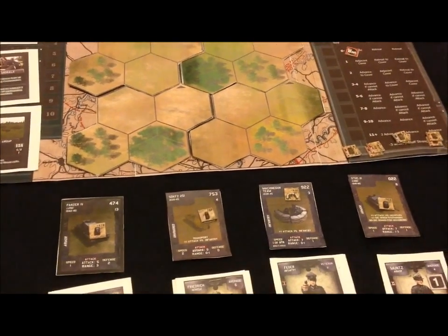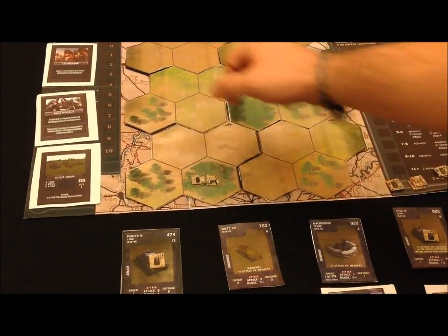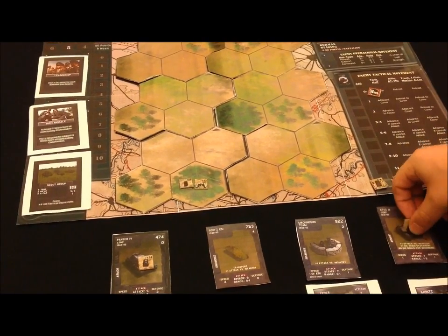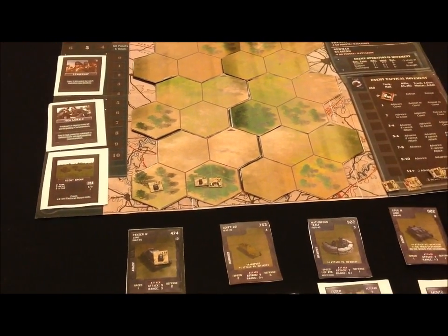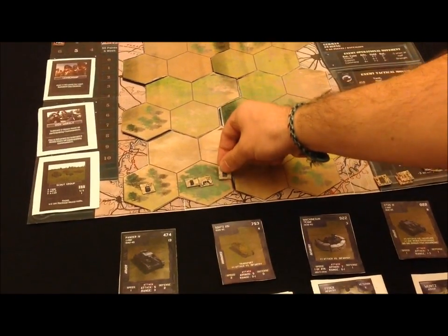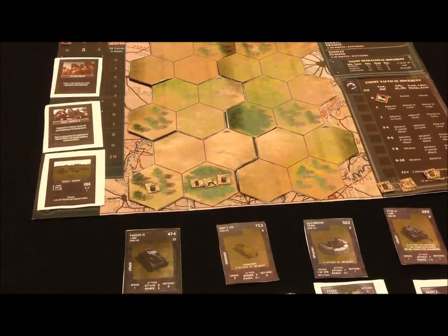Now we're going to place friendly units. I can place my friendly units anywhere on the bottom row. I'm going to put my machine gun team and my half-track with its transport ability in the heavy cover. I'm going to place my Stug 3 in the light cover to give it the most view of the battlefield, because cover obstructs vision and range. And finally, I'm going to place the Panzer in the heavy cover hex so I can move him up and hopefully use his commander's close combat skill.